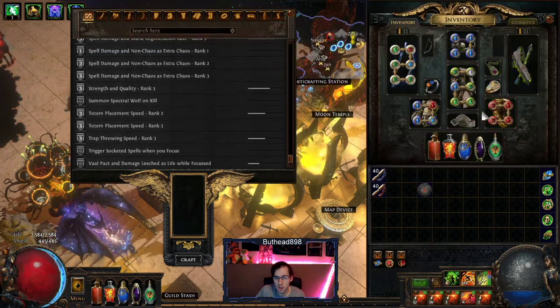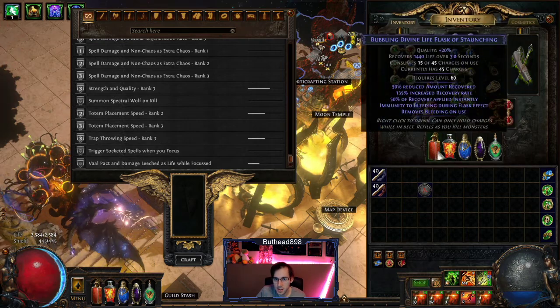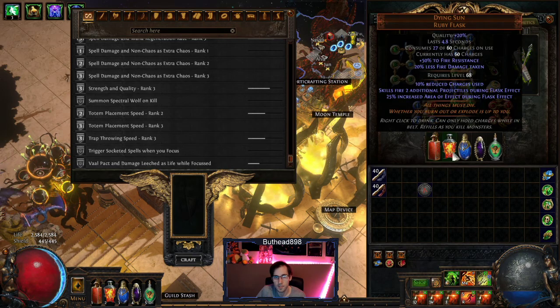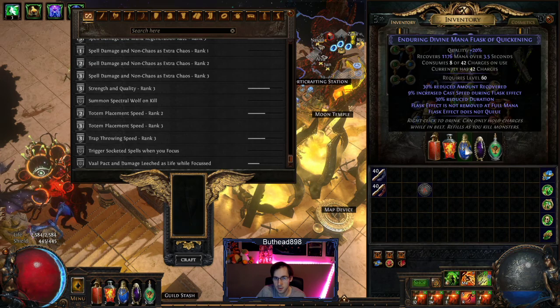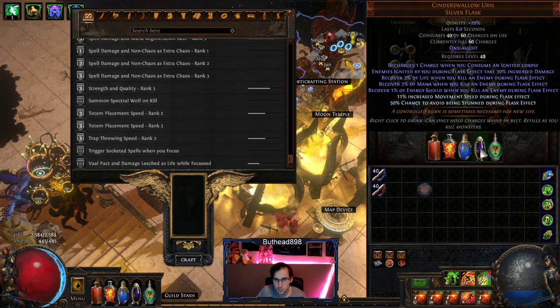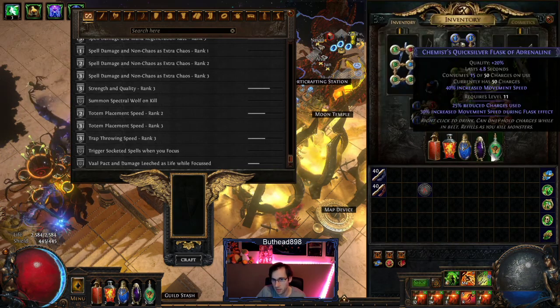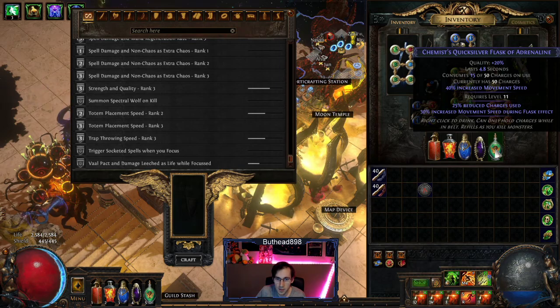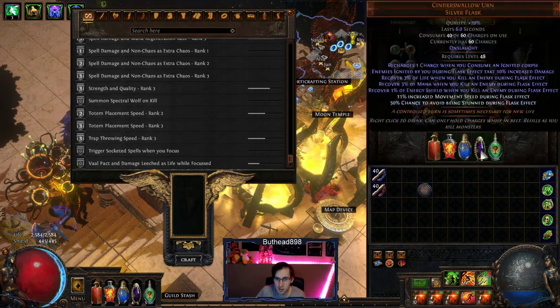For flasks: right now it's just bubbling to buy a Nostalachine for Bleed Immune and Instant Life Recovery. A Dying Sun is very good to have, and until I can get a third flask sorted, it just helps with the mana. Movement Speed Cinderswallow and a Movement Speed flask — that's all it really is. You probably want a Freeze Immune flask as well — I would recommend that; not having one has hurt a lot and I've just been lazy on it.